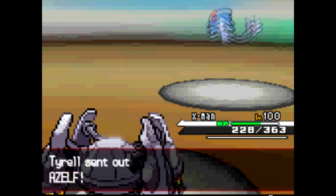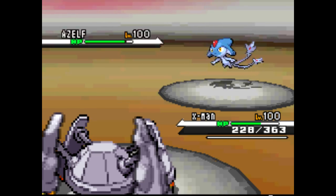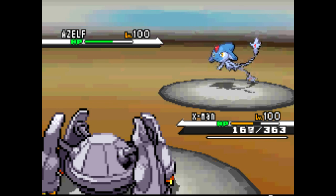Next, he sends in that Ace, and I know he has the Flamethrower, so I'm just gonna Bullet Punch and get some damage in. Sadly, I have to lose my Metagross.